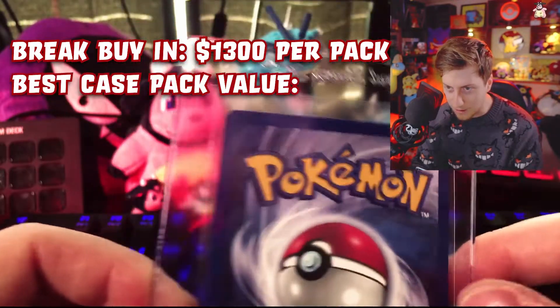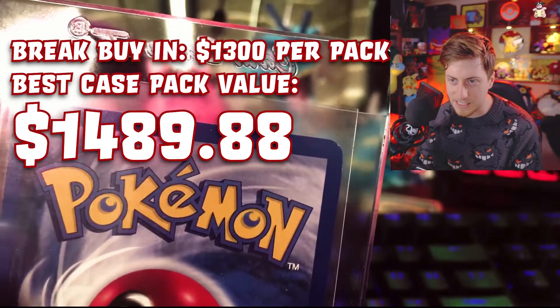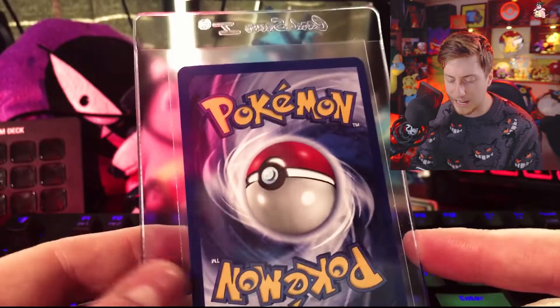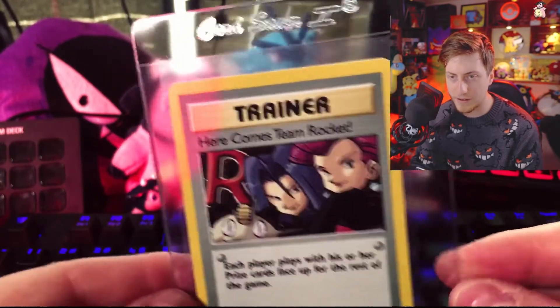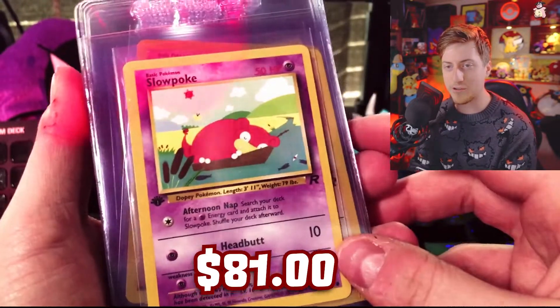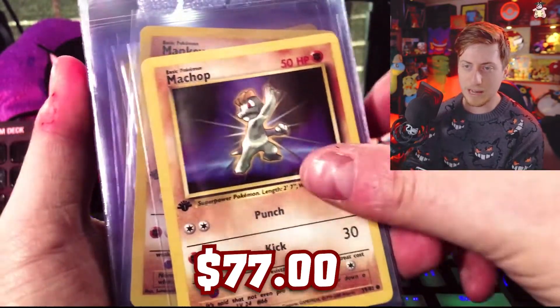There is a small nick at the top right — I don't know if you guys can see it. That's unfortunate; it's probably a PSA 9. I'm definitely still going to send it in. Moving on to the final pack of the A Drive break, we have the Slowpoke, Machop, Mankey, and Magikarp.